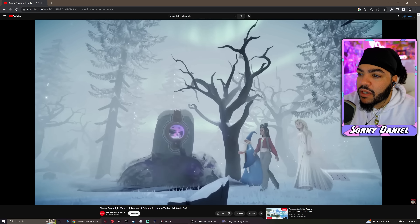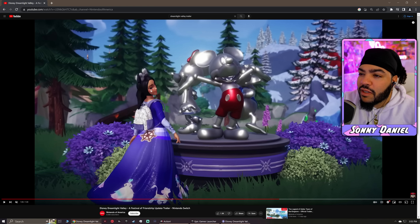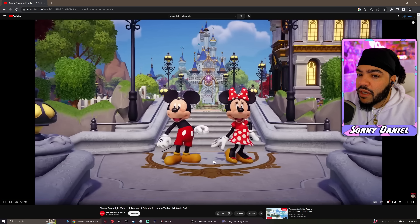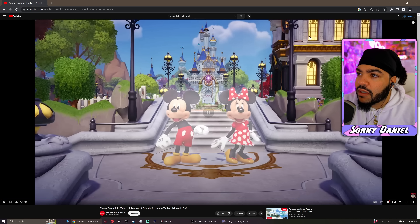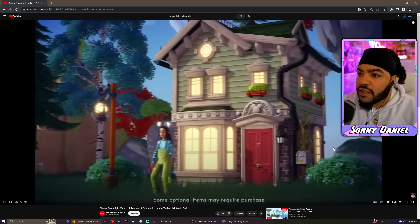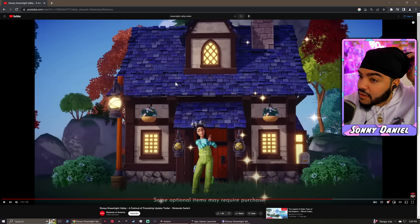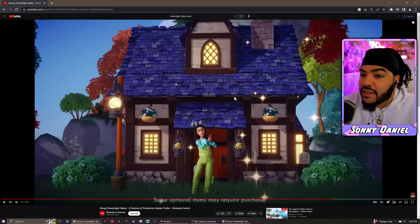I need to start doing these analyses when they drop so we can get more viewers. But look at this — this is decent, I can work with that. Mickey and Minnie — that green building might have been Scrooge's. But that's not what I'm talking about. This house right here is not in the game yet — so this is going to be either coming to the item shop or as an update. I think it's going to be the item shop. This is a nice crib, more quaint. Is this the house that was in the login screen?